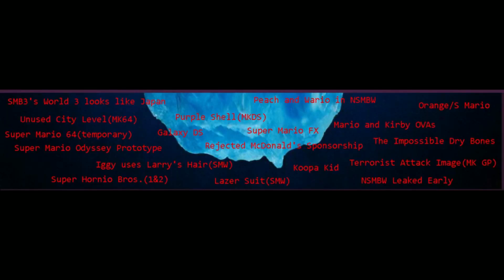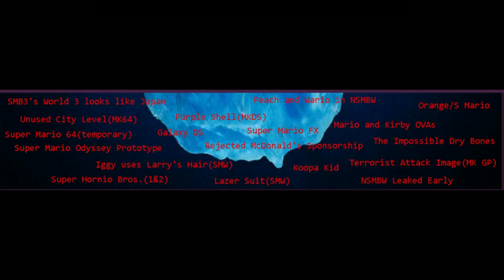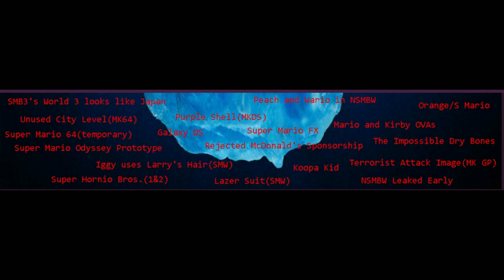SMB3's World 3 looks like Japan: in Super Mario Bros. 3, the World 3 map looks a lot like Japan if you look closely. Peach and Wario in New Super Mario Bros. Wii: both were going to appear in the game, but Peach was scrapped due to issues animating her dress, while Wario was scrapped due to the inability to animate him farting — seriously.